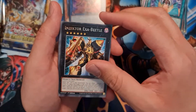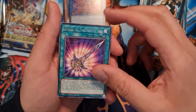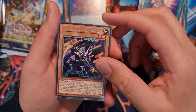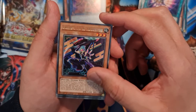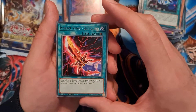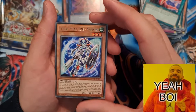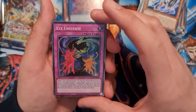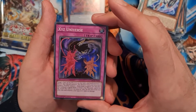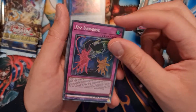Insecta Exa Beetle, Danel the Noble Arms of Light, Shara Kuzai, Papillon, Sect's Caliber, Nyan Nyan, and then a super rare XYZ Universe — real nice.